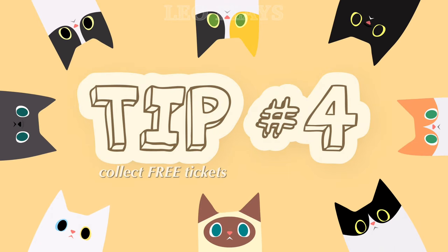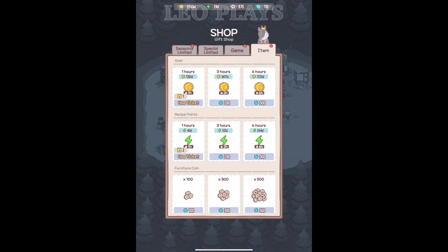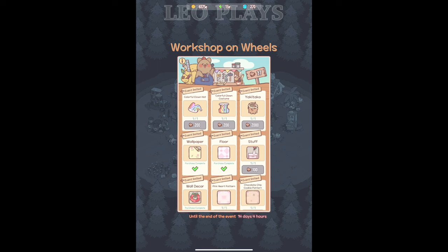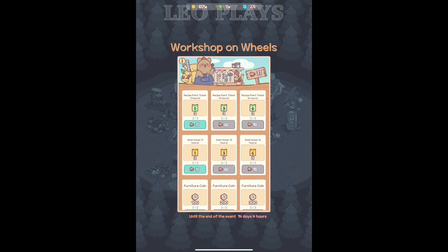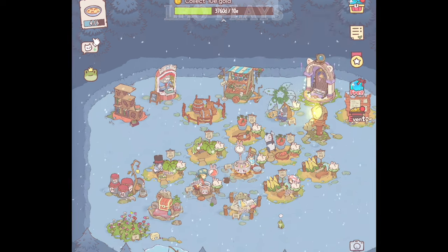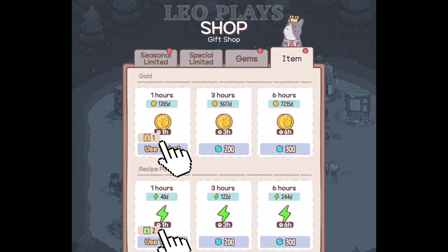Tip number 4: collect free tickets. Everyone loves free stuff, so don't forget to collect your free coins and energy tickets. You get these tickets either by completing daily tasks or exchanging them when special events are in town. To get free coins and energy, click on the gem icon on the top right, then click on the item tab. If you have tickets, click on them to redeem free coins and energy.